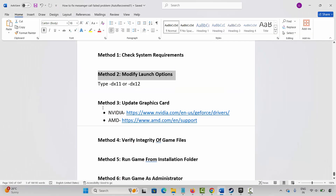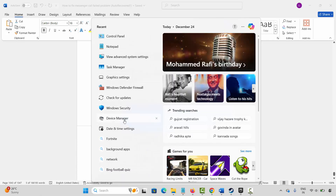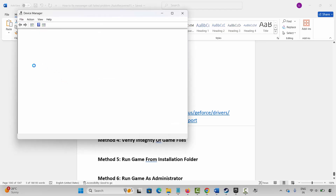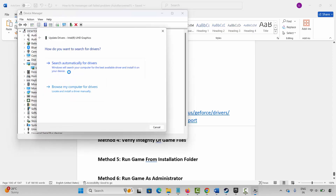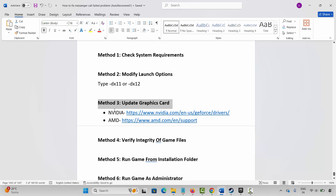The next method is to update your graphics card. Go to Windows Search and search for Device Manager. Expand Display Adapters and select your graphics card. Right-click on it and click on Update Driver, then click on Search Automatically for Drivers. This will check and update your graphics drivers. Once updated, launch the game and check. NVIDIA and AMD users can go through the link provided in the description to easily update your graphics card from there.